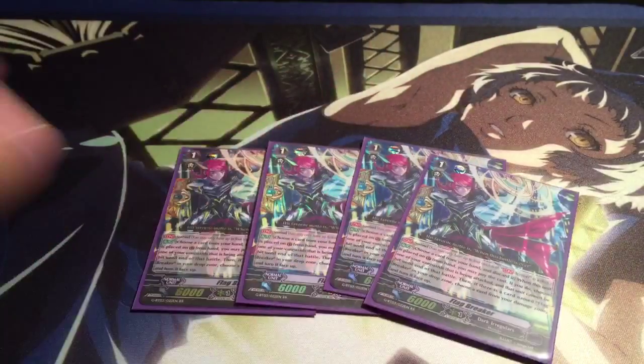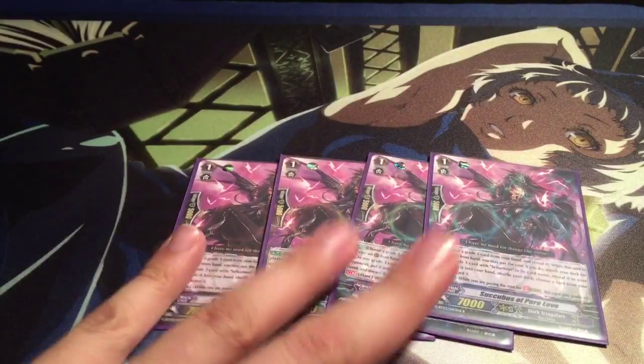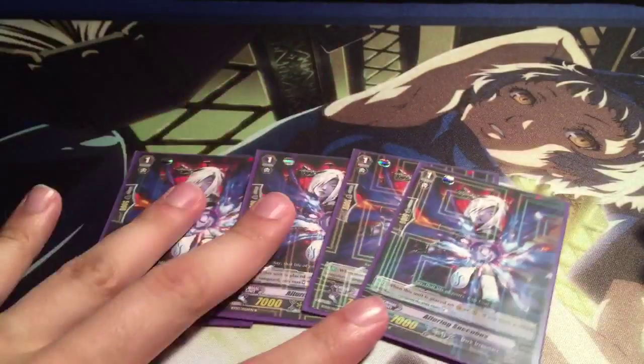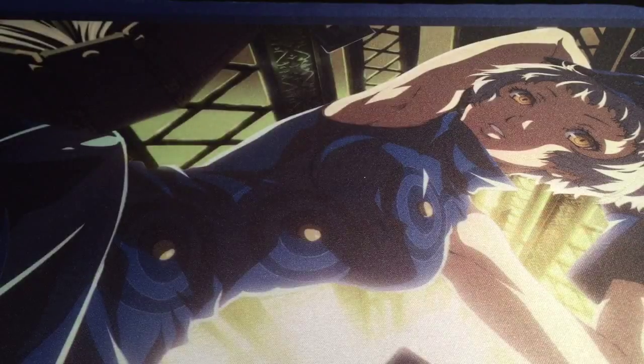For grade ones, I run four Flagbreaker. I prefer this perfect guard because there's really no other way for this deck to unflip damage. It helps because you do get pretty counterblast heavy with all the grade two effects. I also run four Succubus of Pure Love, the stride enabler — she helps me search for the better grade three and serves as cost for stride. And four Luring Succubus — more soul charge power along with the grade two version. Like I said, I'm always off maybe one or two cards and that helps.